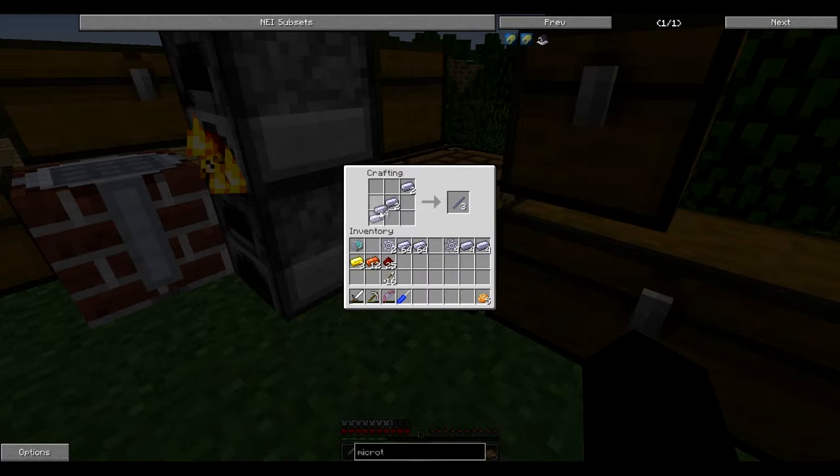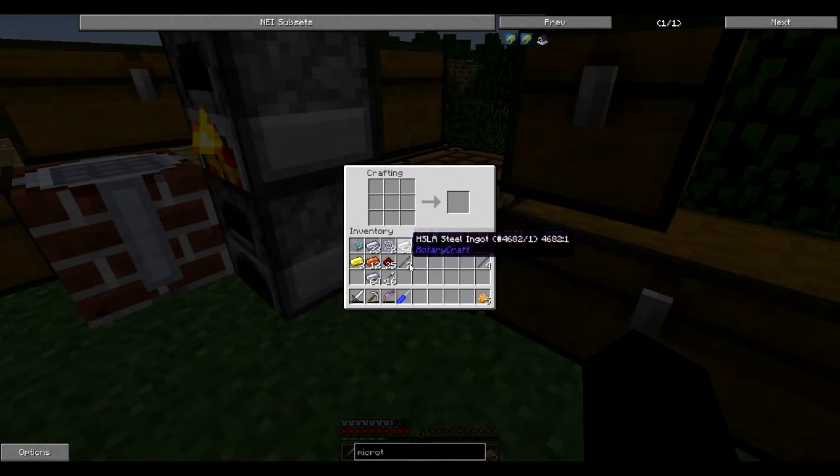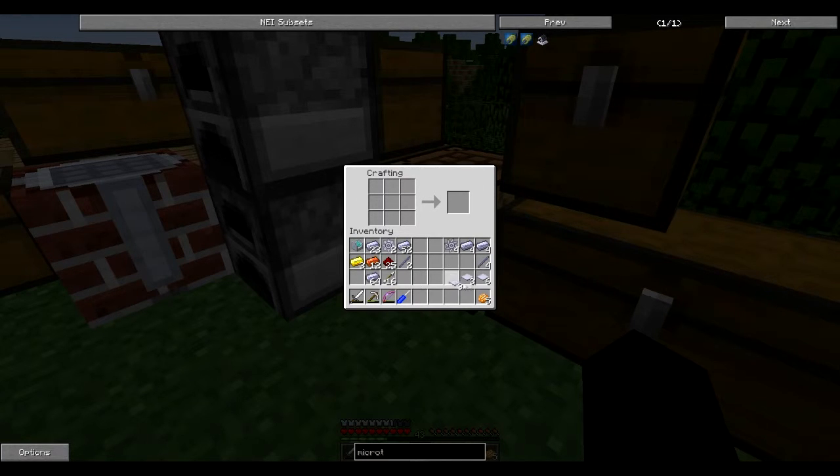One, two, three, four. I might have made too many — I thought I hadn't made enough. I don't know, we'll see what happens. Then we need three times four is 12, so we need 12 base plates. Three, six, nine, 12. Third time's the charm.